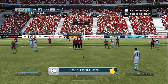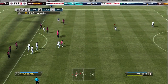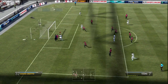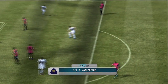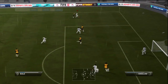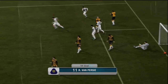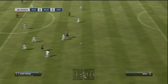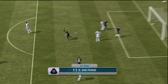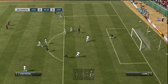Here we go — straight away you can see that crazy shot bar I'm talking about. This is a bit of a freak goal — a free kick and he absolutely slams it; the keeper has no chance. He hits it high up in the air and somehow it goes down into the goal, but that is what I'm talking about with that shot power — it is stupidly overpowered.